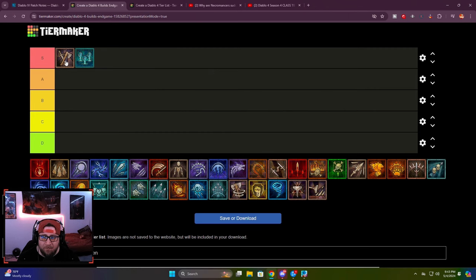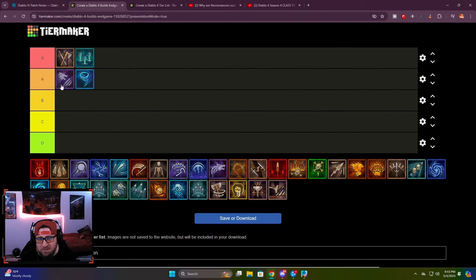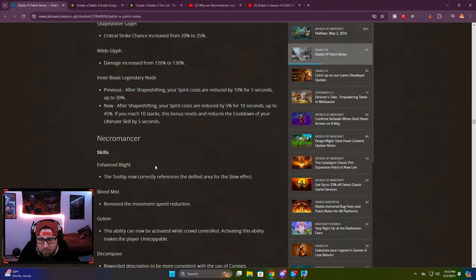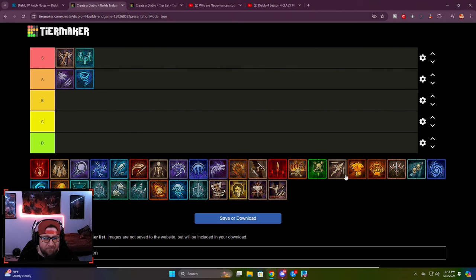Moving on to druid — there are a few builds here, but I'm going to stick with tornado. Tornado seems to be one of the best druid builds. Shred is incredibly close though — both builds are just so tight for druid after all the changes. I had pulverize super high but the overpower glyph got nerfed. Tornado is consistently strong, while shred has big one-shot potential. For consistency, I'll go with tornado, which has been druid's most reliable high-damage build across multiple seasons.